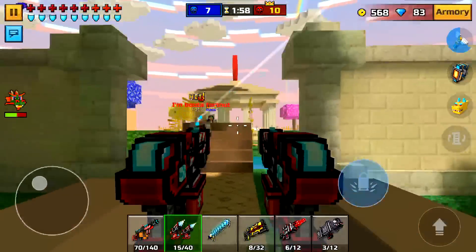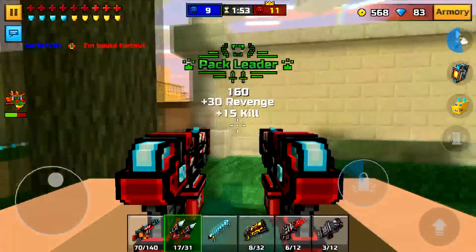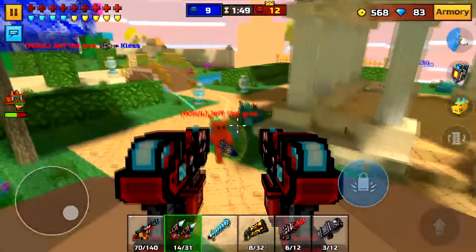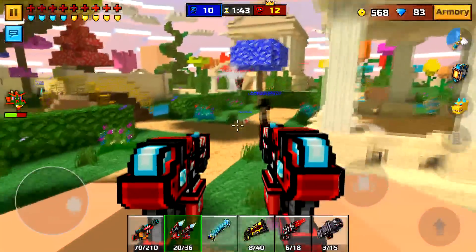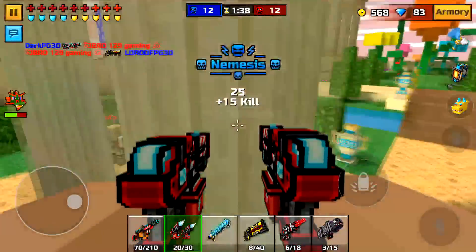Dual cyro pistols are still pretty good because it's like literally aimbot. The only thing bad about the dual cyro pistols versus this new smart bazooka is that you fire, fire, fire repeatedly and then finally kill them. With the bazooka you kill them in two shots — it's a guaranteed two-shot kill unless they have a shield or something like that.